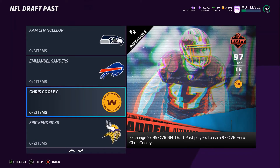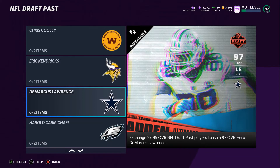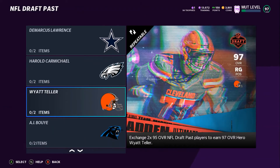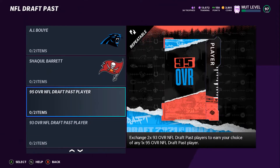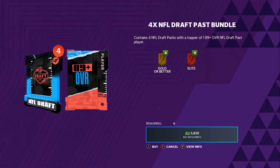But I forgot that this set came out — this NFL draft pass set — which makes it kind of easy to get 97 overalls. As you can see, we can get a 97 D-Law right now with the 2x 95 players we have. It does count — it's any draft player. So yeah, we can go ahead and get the upgrades. I don't honestly know if I need any of these guys, but still it's free huge players. Or we can go ahead and just do this set again, but I need 97s more than anything. Let's go ahead and open the 4x NFL draft pass bundle.